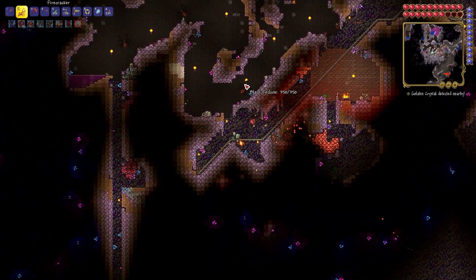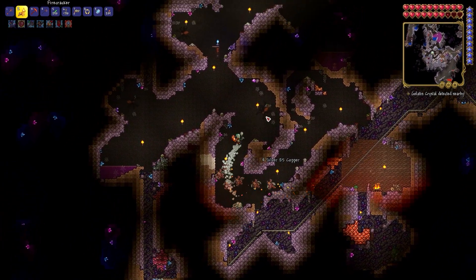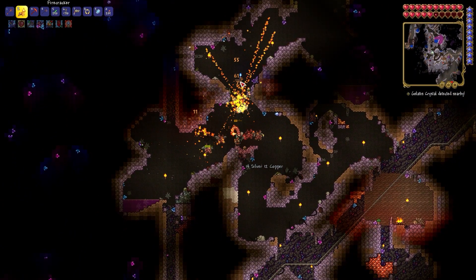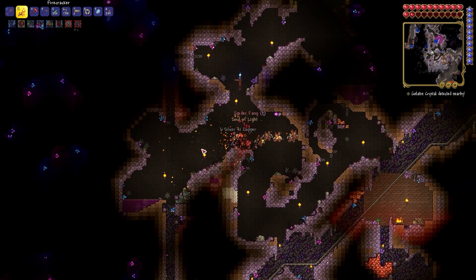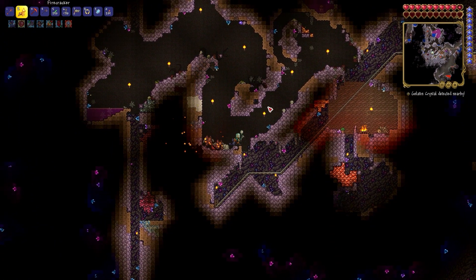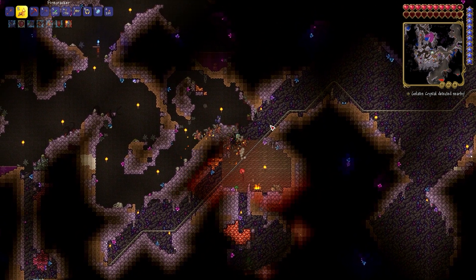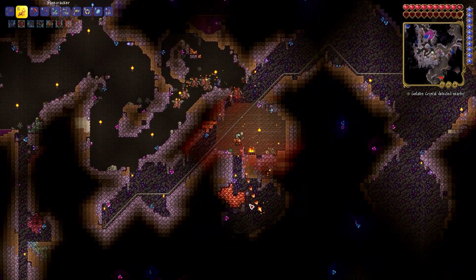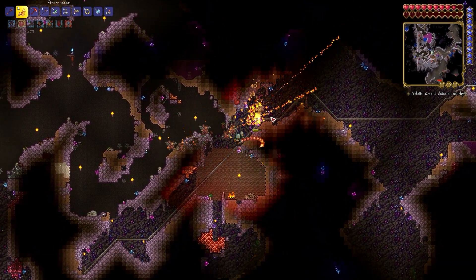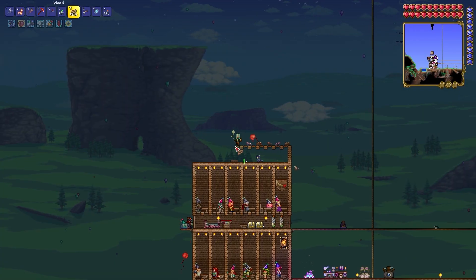Hello everybody and welcome back to our Terraria journey. Me and Kingston will be continuing where we left off, which is getting ourselves some new armor. We last left off in hard mode and we'd like to continue that progress and beat all three mechanical bosses. But first we must embark on the journey of destroying these awful disease-ridden spider creatures in the caves. The black recluse will help me get very powerful and give me the best armor I can get — if you play summoner, you know.